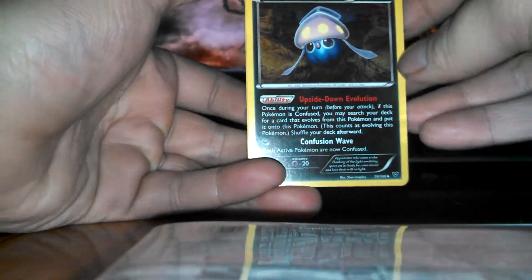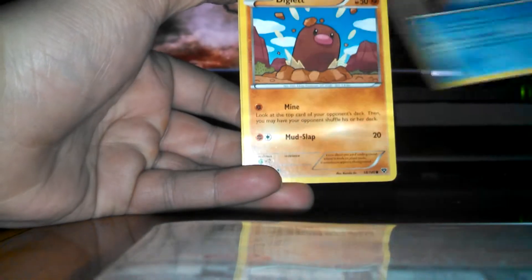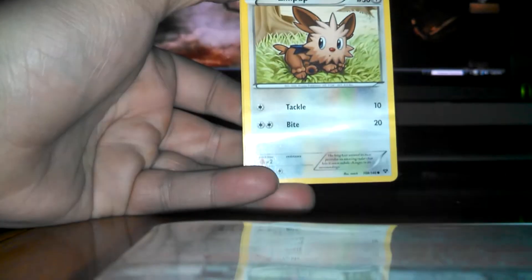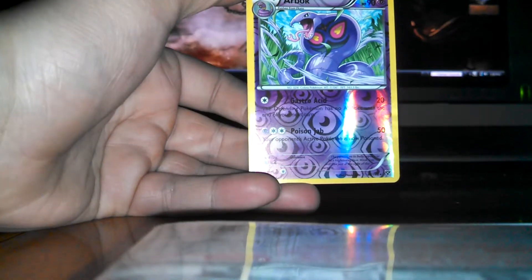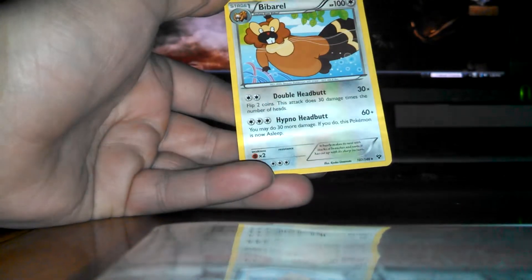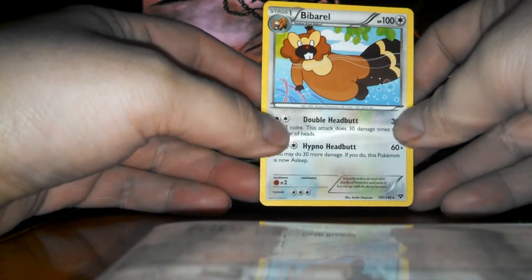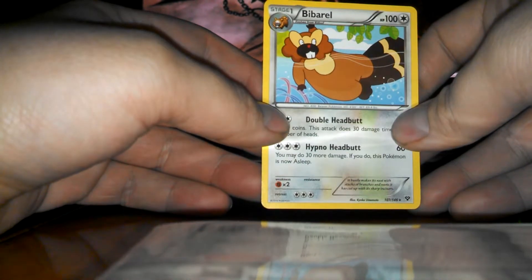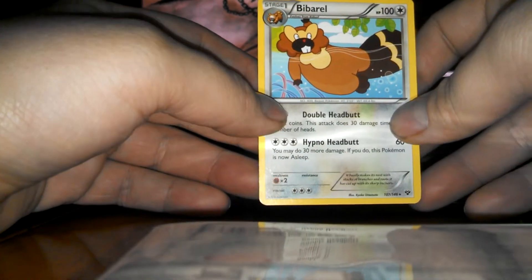Alright, we have an Inkay, Diggersby, Corsola, Diglett, Sandile, Froakie, Lillipup, a Lady Bob, Arbok Reverse — pretty cool — and a Beartic Rare. That is just cool looking. He's just floating there having a great time, swimming, floating, whatever you want to call it.